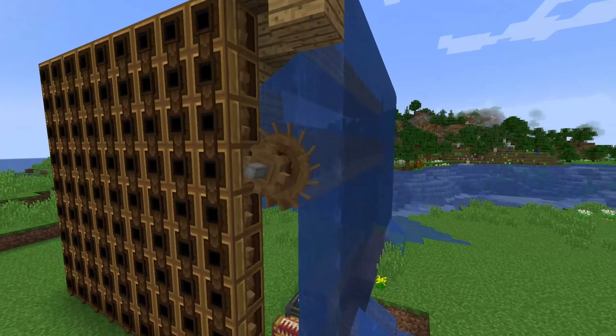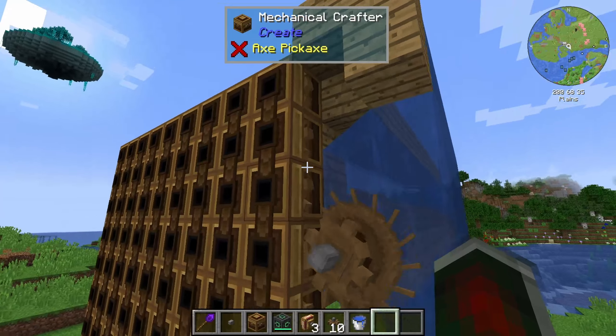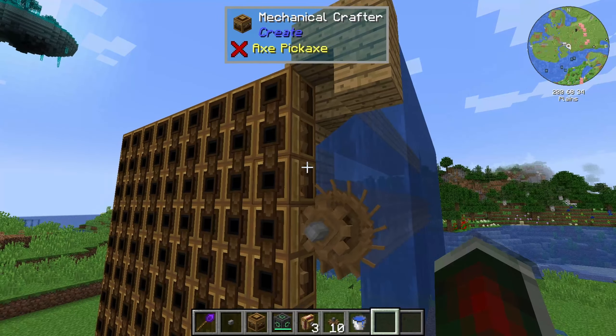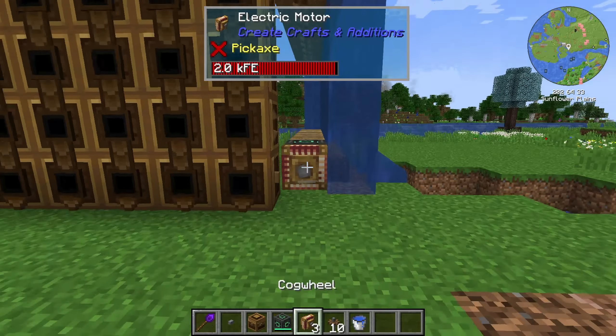If you're anything like me, you will have first had your mechanical crafter hooked up to a water wheel. It will have worked, but it will have worked very slowly. After that, you would have decided you want this to go slightly faster, so you'll hook up an electric motor. Then this will have happened.